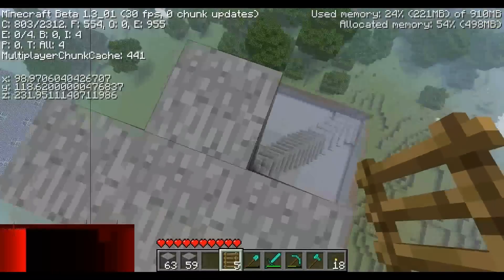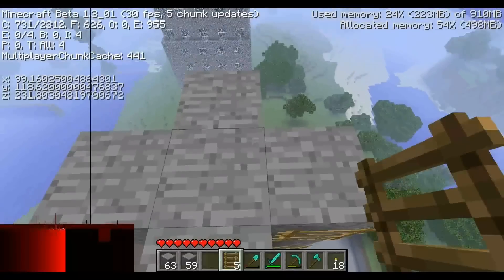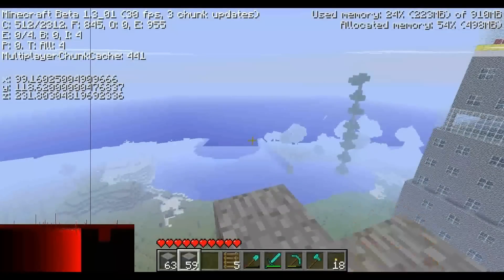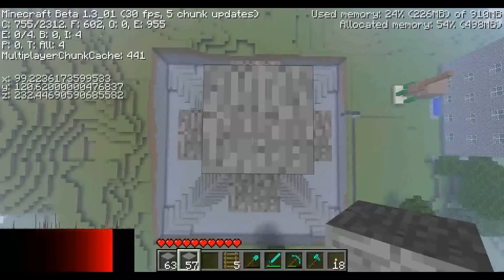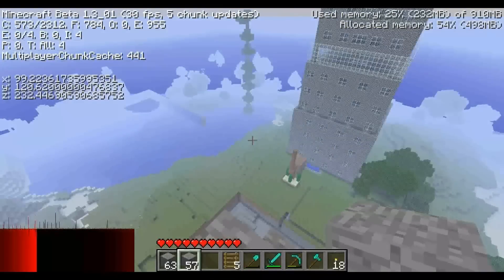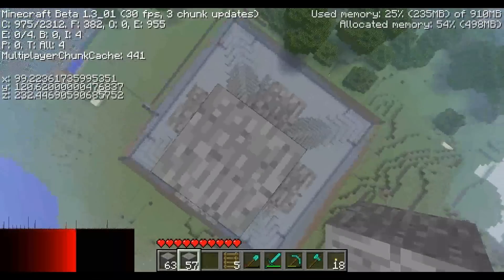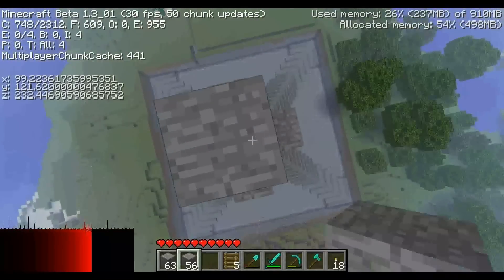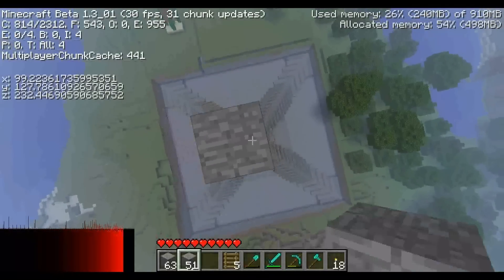Was machen wir jetzt? Wir überlegen gerade, ob wir hier links noch Leitern bauen, ob wir wieder runtergehen oder ob wir schon direkt mit der Spitze anfangen. Ich denke mal, wir fangen direkt mit der Spitze an. Die Spitze geht 11 Blöcke hoch, wobei wir 6 Blöcke davon für die direkte Spitze verwendet haben. Das seht ihr dann nachher noch.